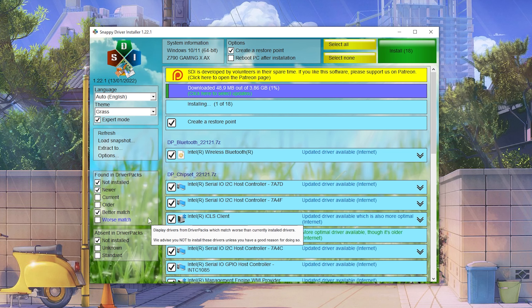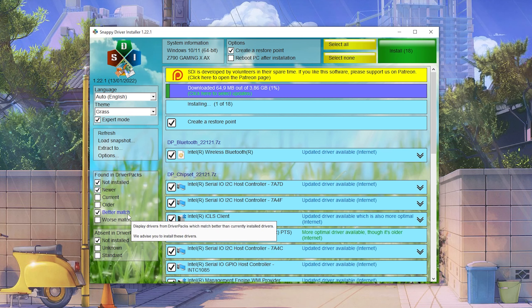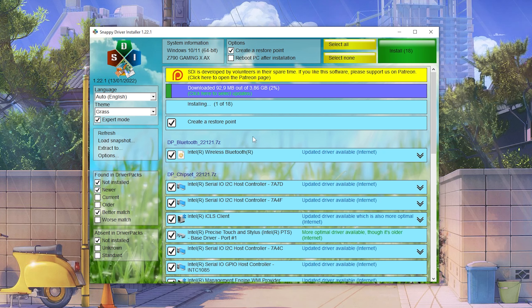Better match is automatically selected, and I would 100% recommend this because those are stress-tested ones where you know it's going to work 100%. Just let it run until everything is downloaded and it's going to automatically install everything on your PC. And then we're already done with this step.